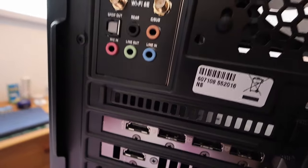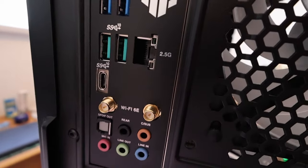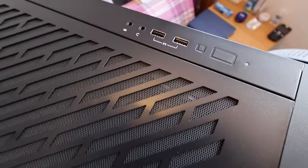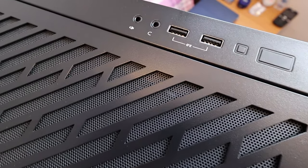Let's take a look at the ports — we've got audio, Wi-Fi, USB-C, USB, and Ethernet around the back. And there is the front, and there is the top — the power button, the reset, and some free USB ports.